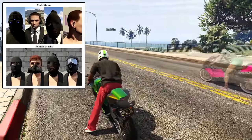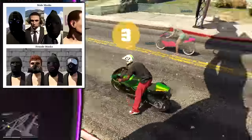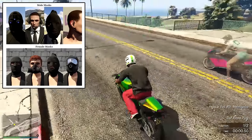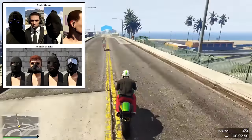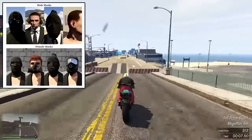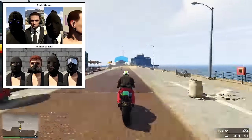Moving on to the masks — as you guys can see here these things are nice. Check out the gas mask, all the different variants of those, even the ski mask, and there's even this crazy Tom Clancy Splinter Cell type mask on the top left hand side. This is pretty cool. We're finally going to be able to dress how we want to dress and I can't wait to see what Rockstar is going to be doing for updates to come.